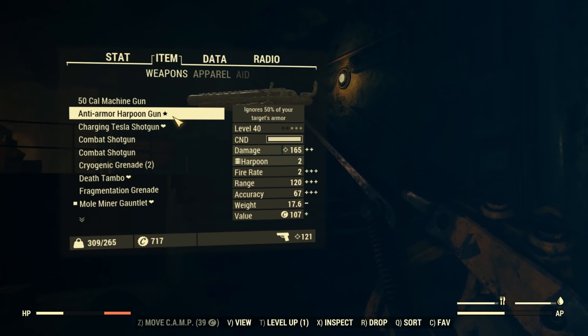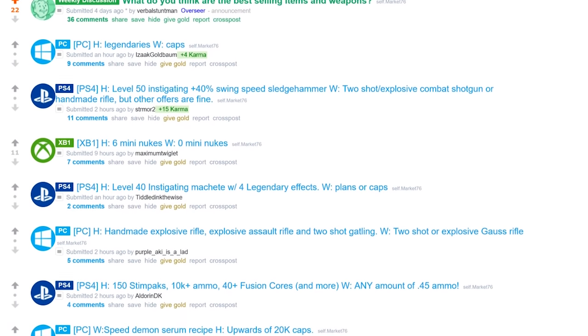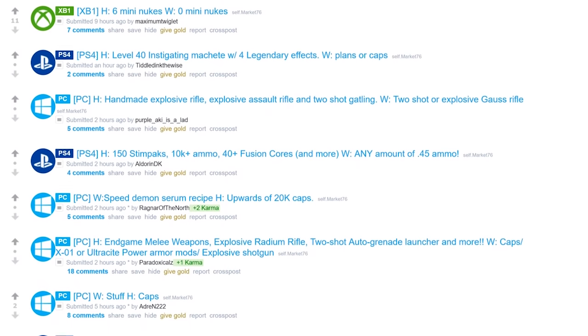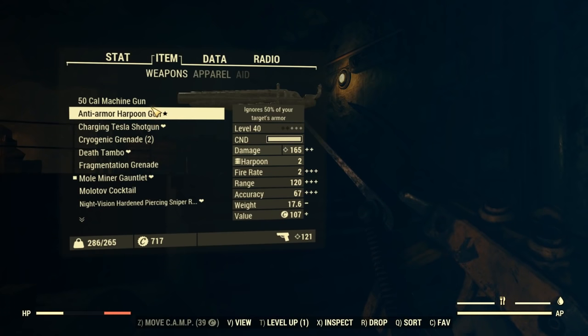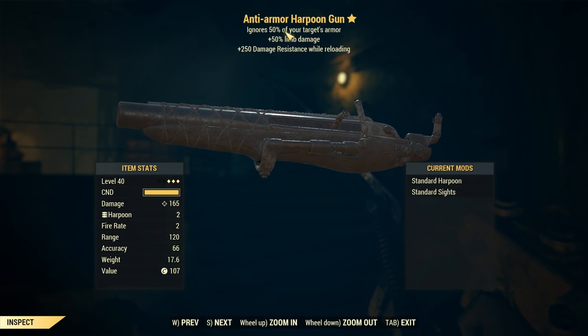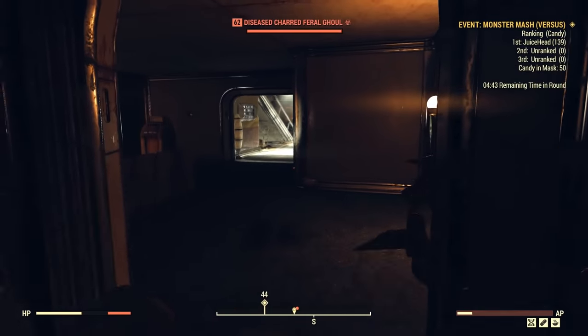If you guys are farming legendaries or trying to find just the right one, I would take a look over at the market76 subreddit. It basically is just a trading subreddit for Fallout 76, with a lot of that trading involving legendaries. You could sell your own on there for various caps or even other items, and if you have caps, you could probably buy the one you want.